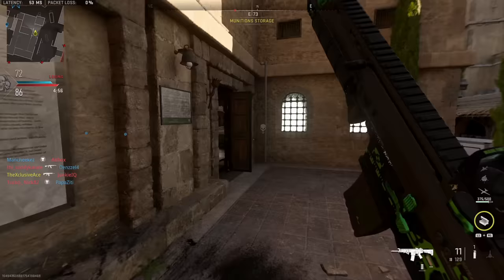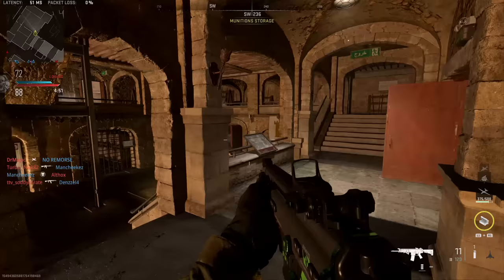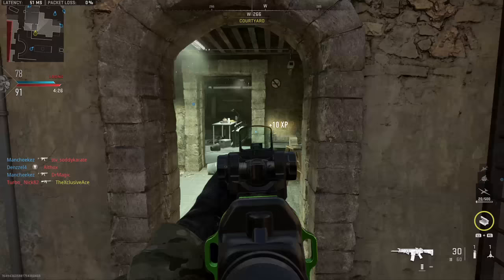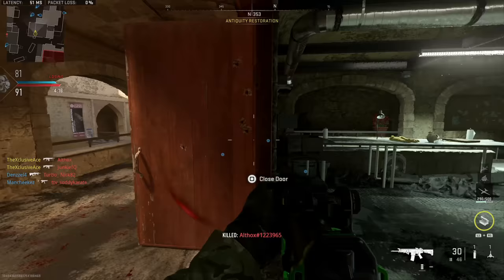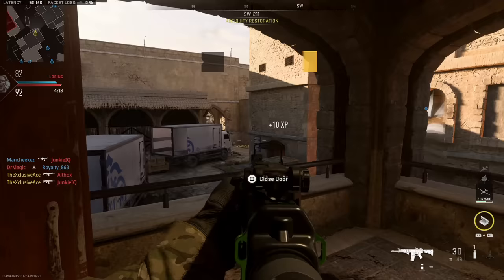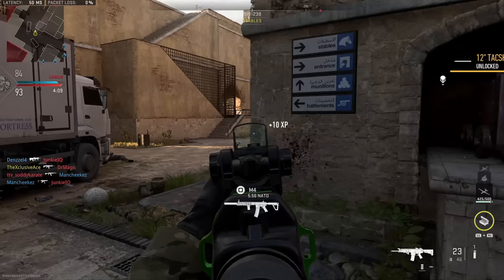Beyond those exceptions, if you're trying to create reasonably balanced, versatile builds you can use in a wide variety of situations, it's often in your best interest to leave a few attachment slots blank. Of course, if you want an extreme build focused entirely on handling and mobility at the expense of recoil control, or the flip side — amazing recoil control and aiming stability at the cost of mobility — then by all means go for it. But for the most part, if you're aiming for balanced builds, it's usually best to leave a few attachments on the table.